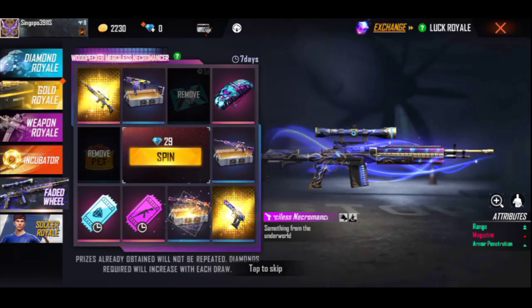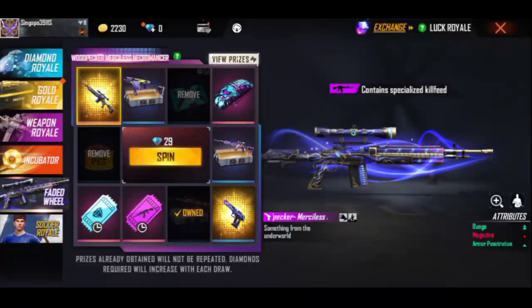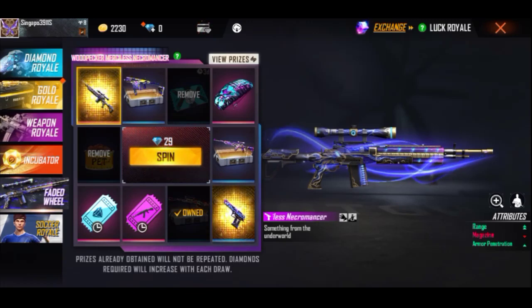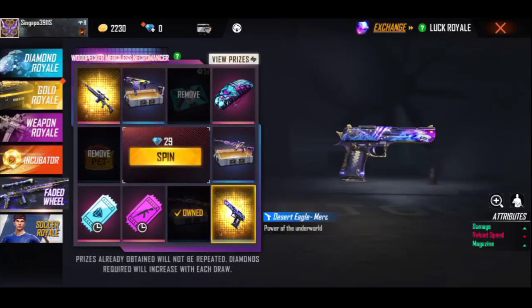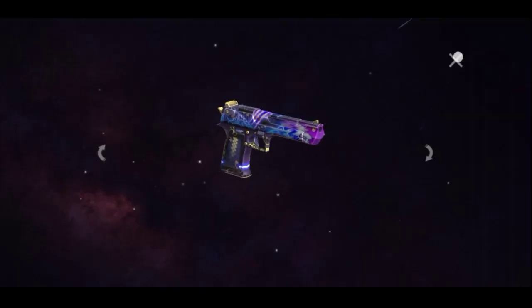You can see the dust and woodpecker skin. You can see the single or double range. You can see the armory penetration plus and magazine minus. You can see the blue effect and the damage and magazine minus.